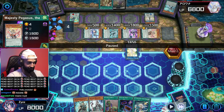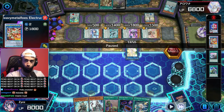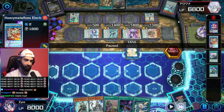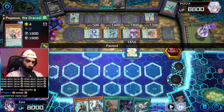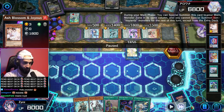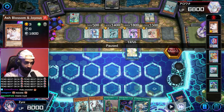You always get access to Majesty Pegasus — whether it's through Electromite or Beyond the Pendulum. Keep in mind, each of them searches a pendulum, so you could either search the scale you need or the lock piece. You always have the combo no matter what. Then it ends on Selene. It's so good — you have to discard Ash Blossom, but who cares about Ash Blossom when your opponent can't use spells and can't special summon monsters?